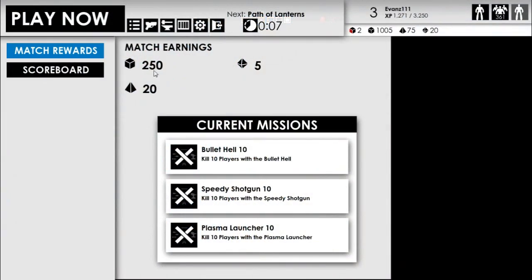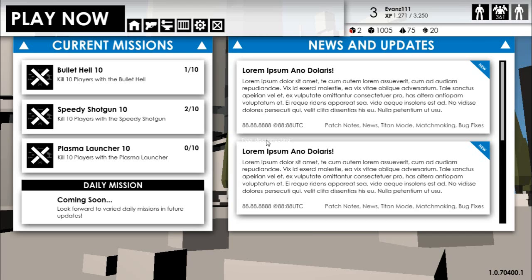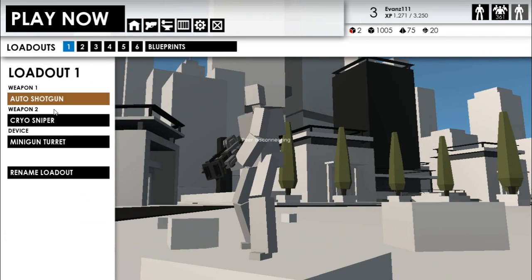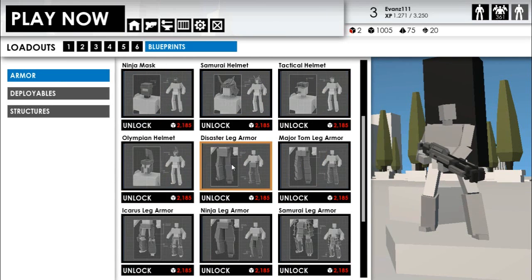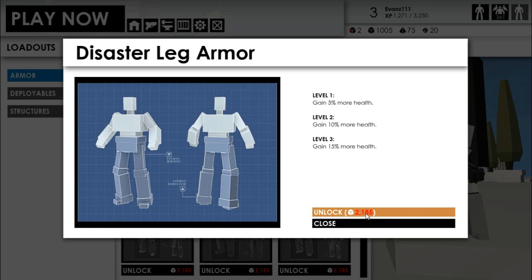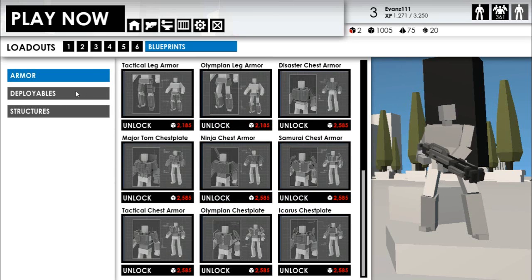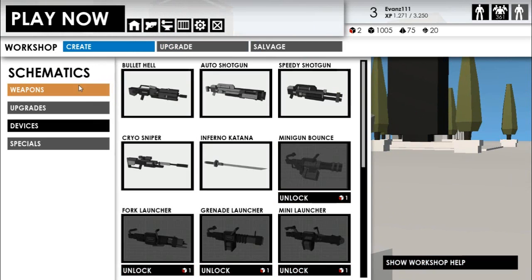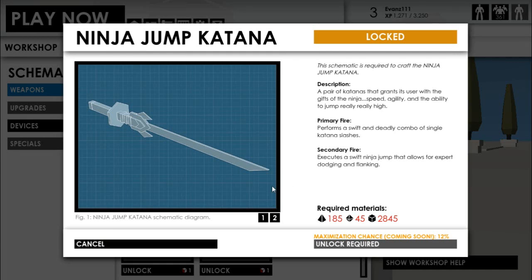Every time you win a match, you get crafting materials, which are all these little things. Now if I go back to the main menu, I can show you the crafting system. If I go here, these are the loadouts - that's where you can equip your primary weapon, secondary weapon, and device. These are blueprints - all the different types of armor. There are lots of different types, and you can make all these blueprints to craft them in game. Then this is a workshop where you have schematics and can create all the different weapons available, but you have to unlock them first. Every time you get a level up, you get an unlock token, and you can use them to create schematics and then craft the weapons.